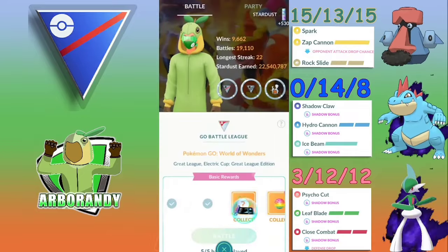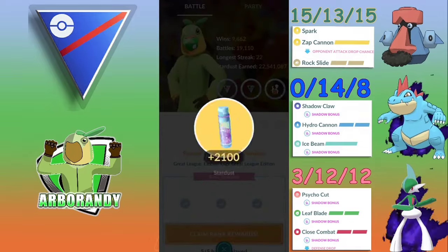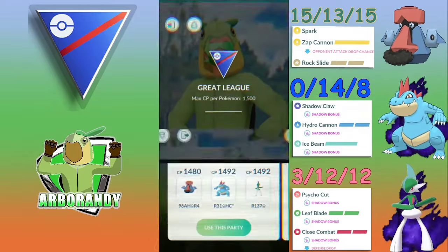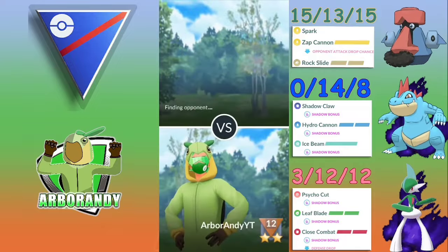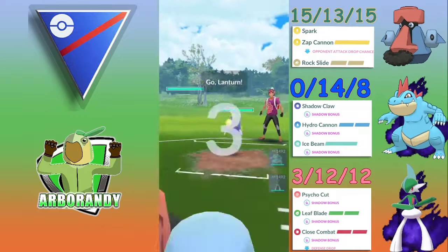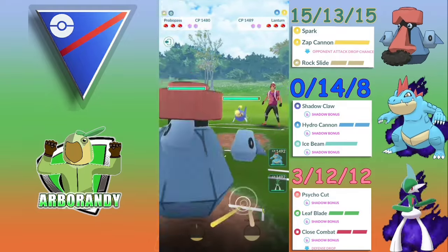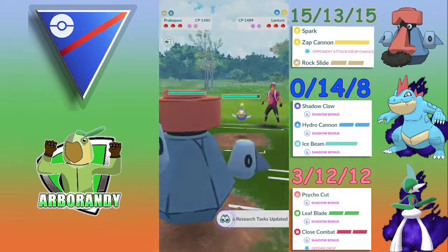Taking that 4-1 in the first set — these new moves are absolutely making a difference. Going to do another set with these fantastic upgrades. Our next lead is going to be a Lantern, which kind of core-breaks Probopass and Feraligatr, but the opponent surrenders — probably lag or core-broken in the back.